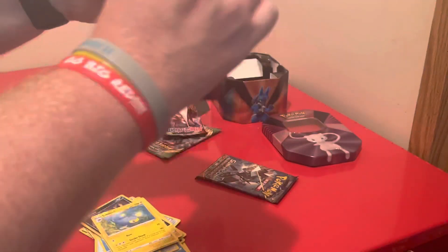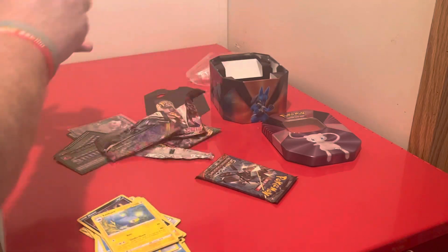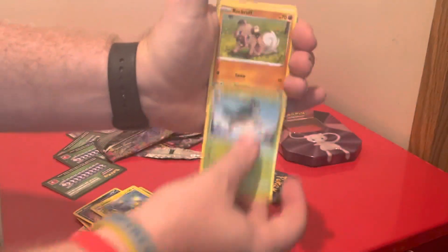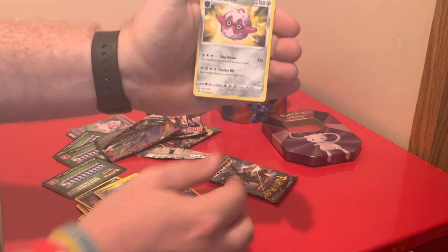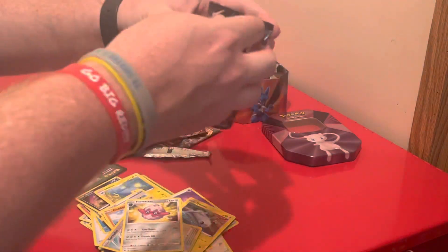We'll go back to Vivid Voltage. Like I said, we'll end up on that Burning Shadows for this one. See if we can get anything. One, two, three, four to the front. Got a Psychic Energy, a Loudred, a Grubbin, a Rockruff, a Wynaut, a Trevenant, a Togedemaru. We got a Tornadus and a Feraligatr.